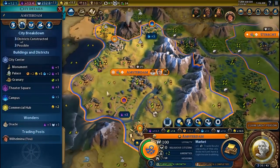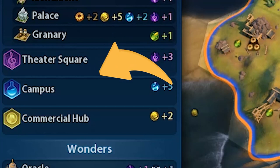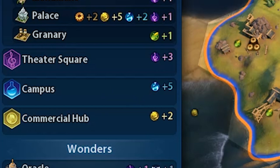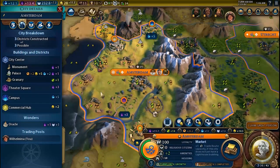In conclusion, when the Oracle is done, wait until you have enough citizens to build other districts. But don't forget to prioritize the construction of a Harbor or Commercial Center district to prevent bankruptcy caused by the maintenance costs of other districts.